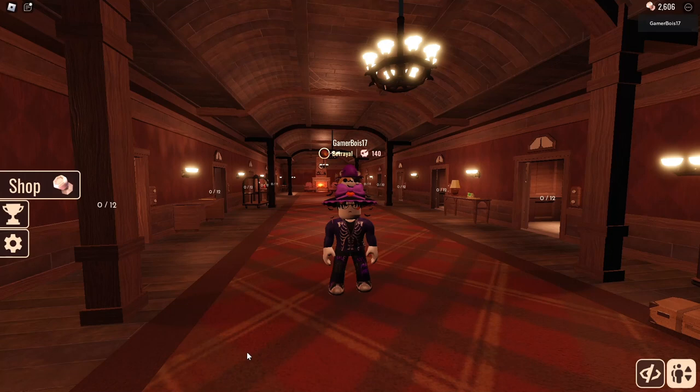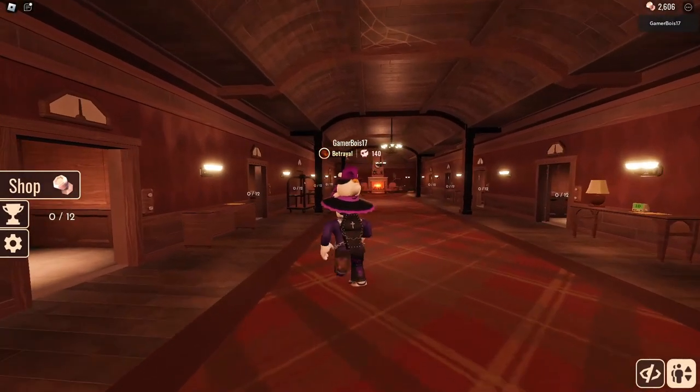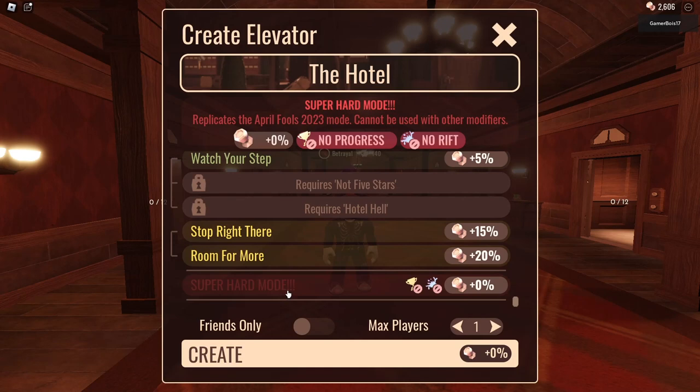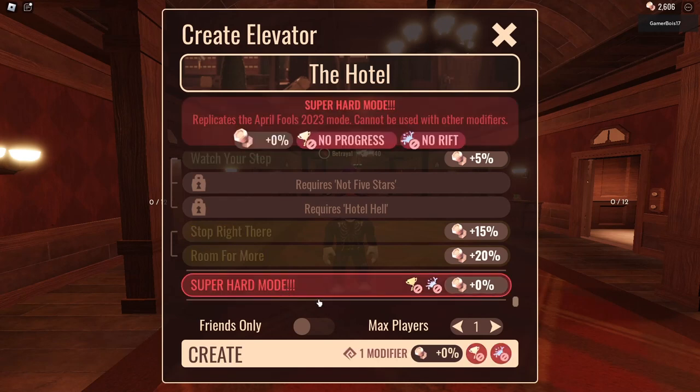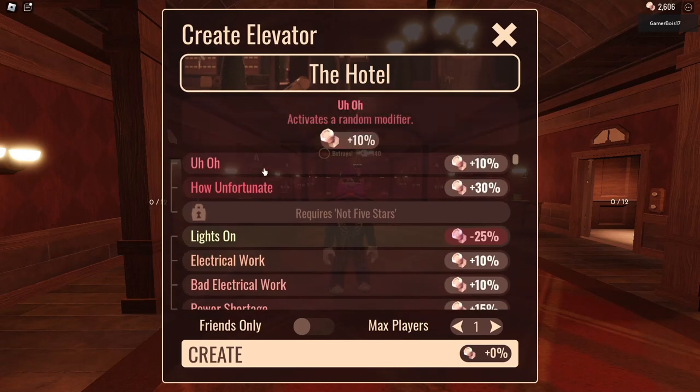I'm gonna go out and check to see what the different modifiers are. Okay, so I'm not gonna check all of the modifiers just because it's gonna be long. So let's look at the different modifiers. There's one that activates one random modifier — what it is I'm not sure, maybe it could be like some new enemies or something like that, like Jeff or A60.